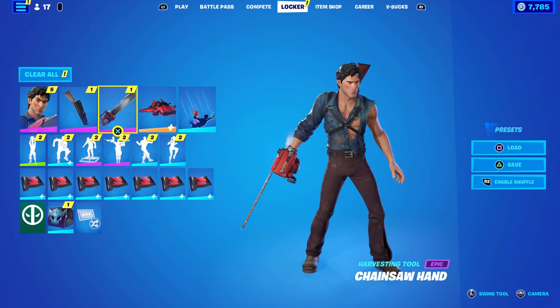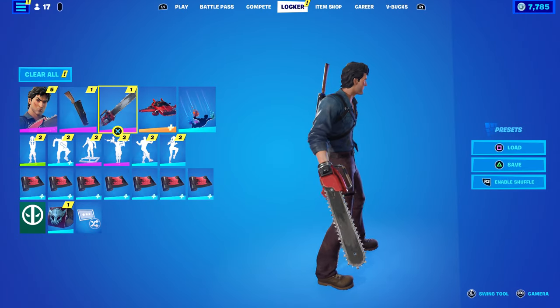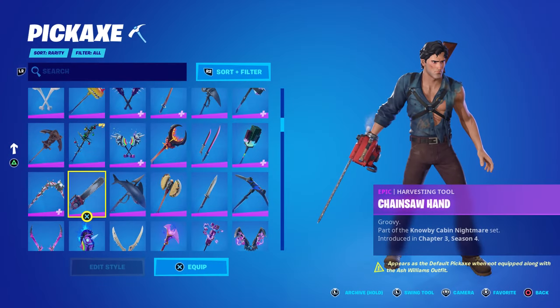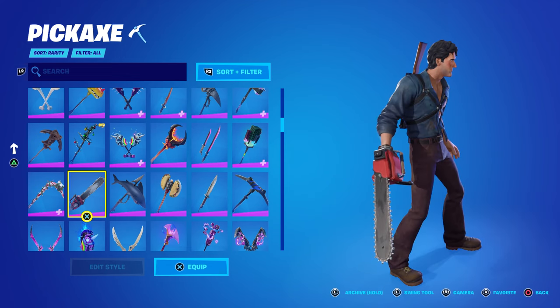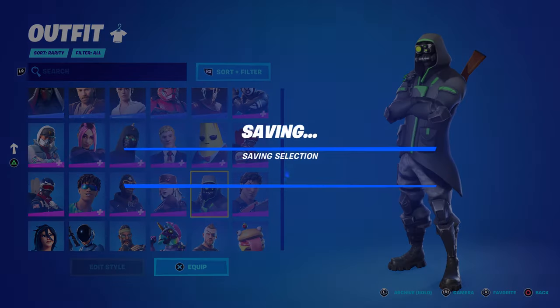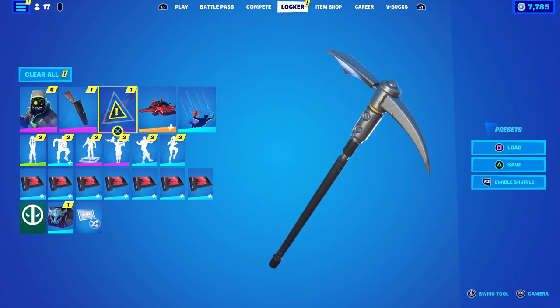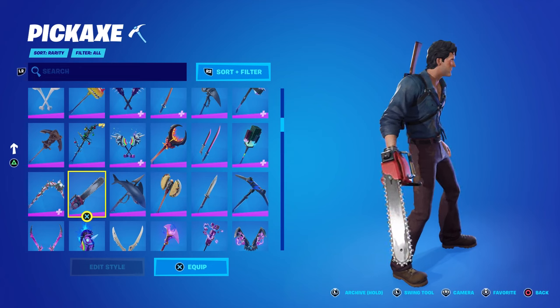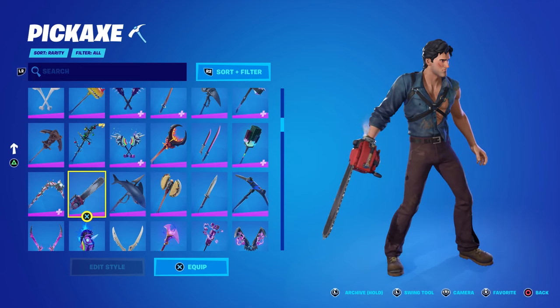The real highlight is the pickaxe — the chainsaw hand. As you can see it does go on his hand. Unfortunately, as noted at the bottom, it says it's only equippable by Ash Williams; no other skin can use this. Let's verify that — yes, on another skin it turns into a default pickaxe. That's a bummer. The description on this one says 'groovy,' and that's exactly what he says in Evil Dead Part 2.